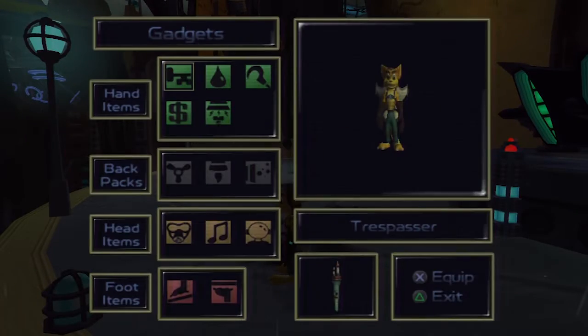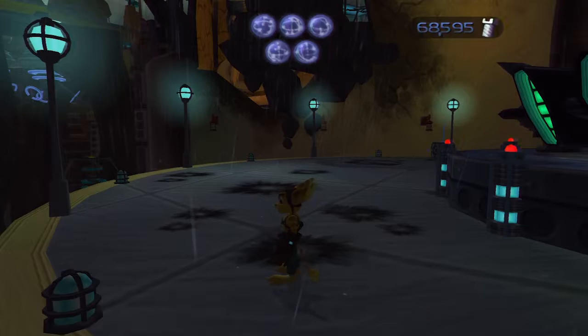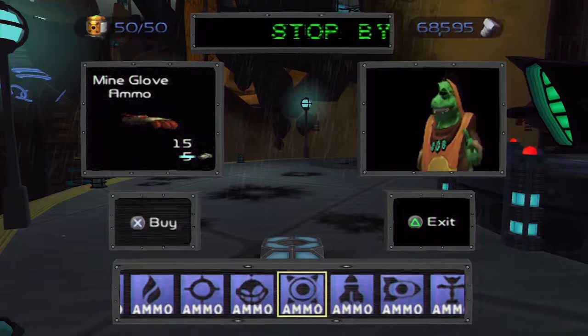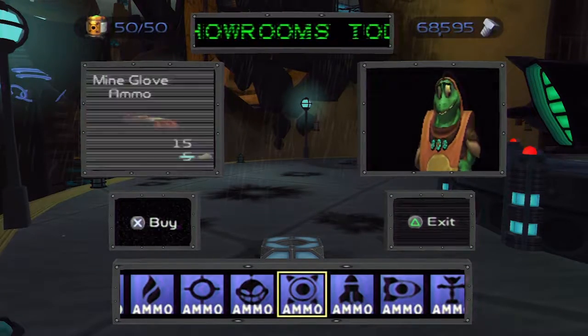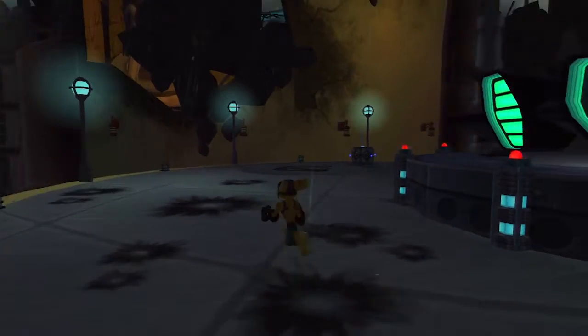We got the Gadgetron PDA — I can find it in the gadget section. This is pretty much a portable Gadgetron vendor. Whenever you have it selected and hit circle, the vendor will pull up right away. So no more having to rely on stationary vendors to get ammo or new weapons. You can now do it portable from now on.